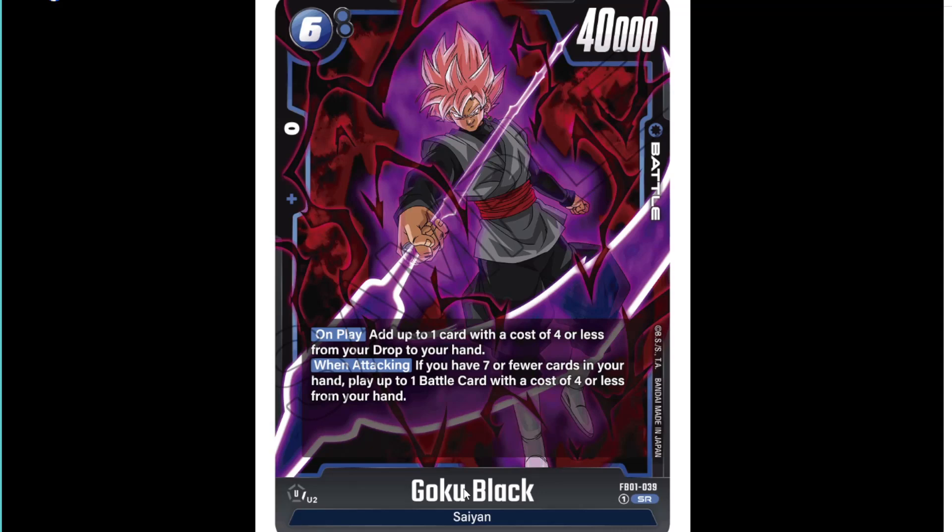We've got the secret rares today, and the last SR — which is Goku Black. It's a 6-cost 40k on play. You add up to one card that costs 4 less from your drop to your hand. And then when attacking, if you have 7 or fewer cards in hand, play up to one battle card that costs 4 less from your hand. Just generically good.